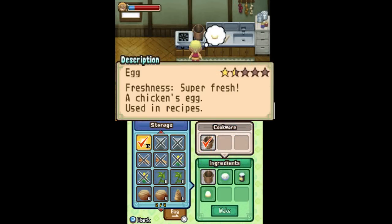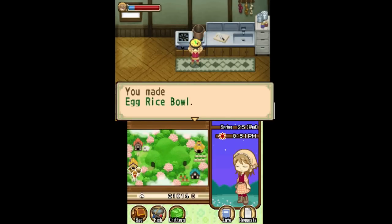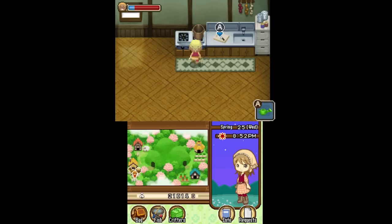This recipe makes me feel kind of strange — it's an egg rice bowl and I get the idea of it, but I don't know why I poured in a bottle of seaweed for it.